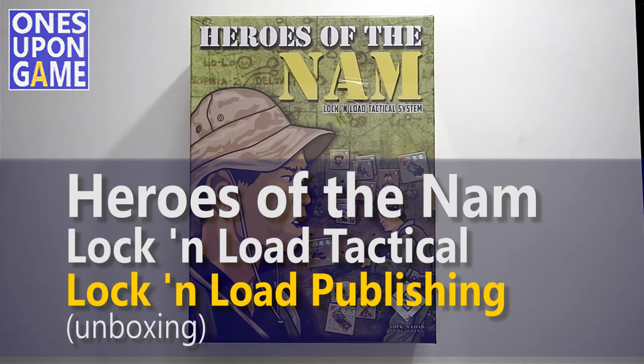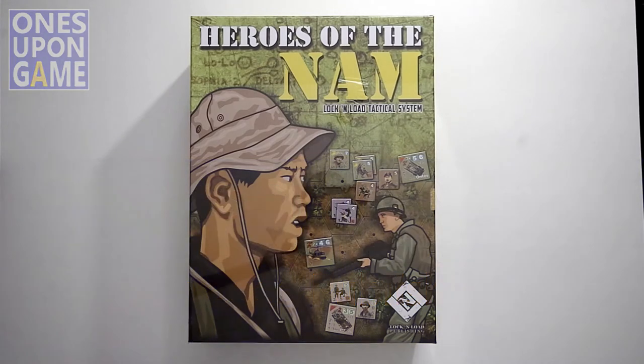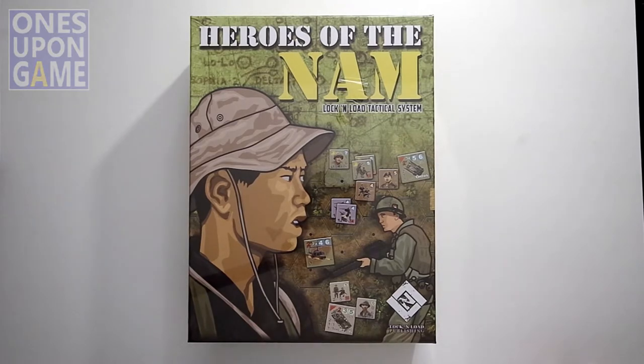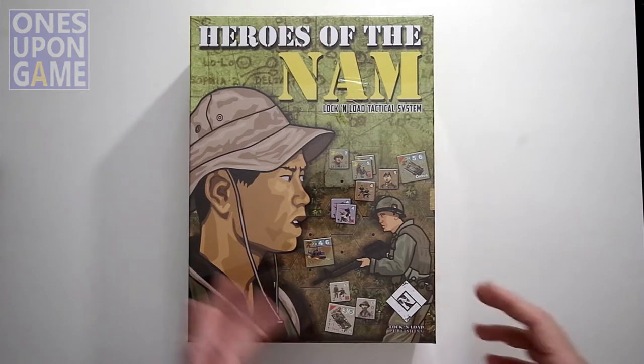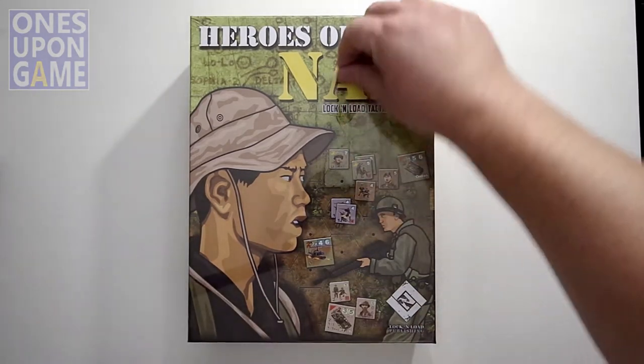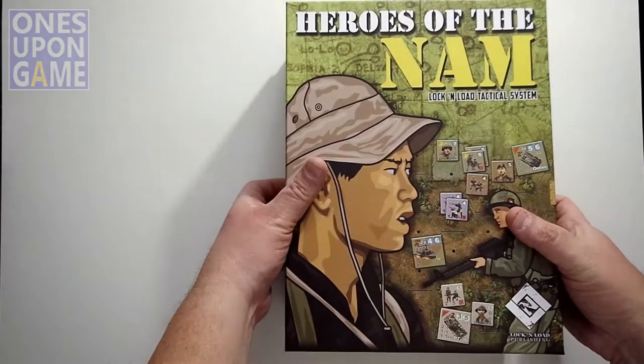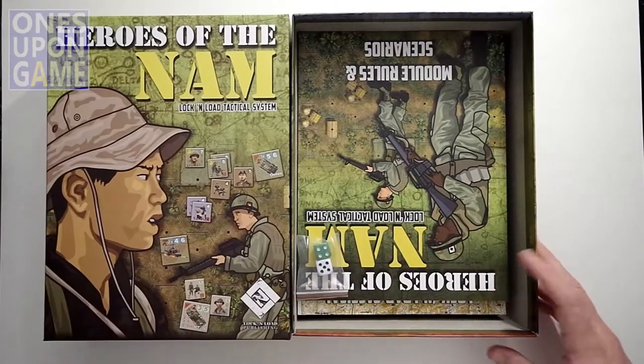Hey, this is Kevin Kitchens with Once Upon a Game, and today I'm going to take a look inside the box of Heroes of the Nam, Lock and Load Tactical System by Lock and Load Publishing. This is in their more modern era — the 60s and 70s, post-World War II — so this will use the more modern rules. This is a new printing, bringing in all the previous printings and expansions and putting them all under one box.